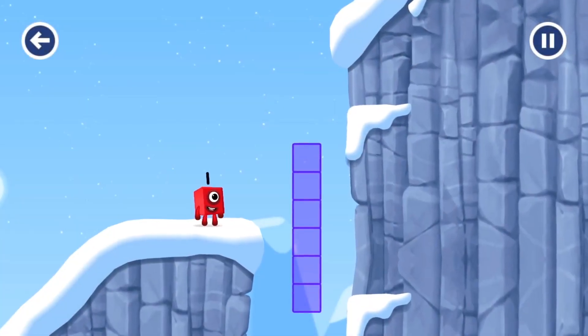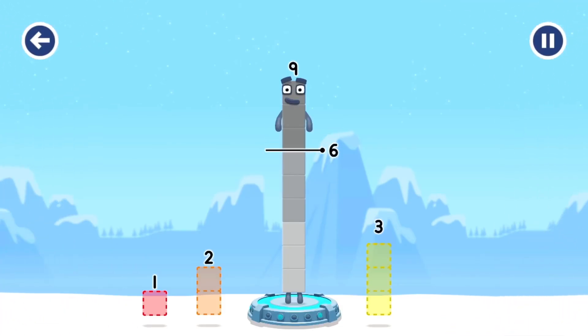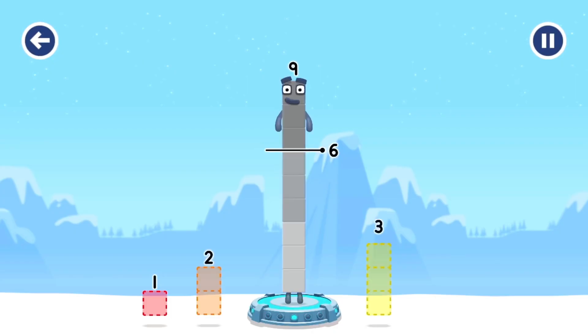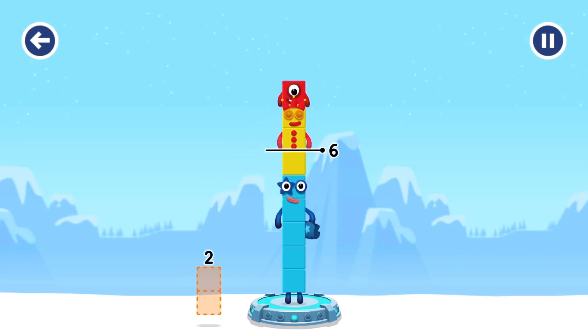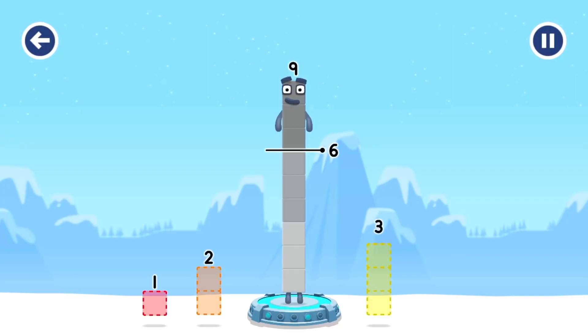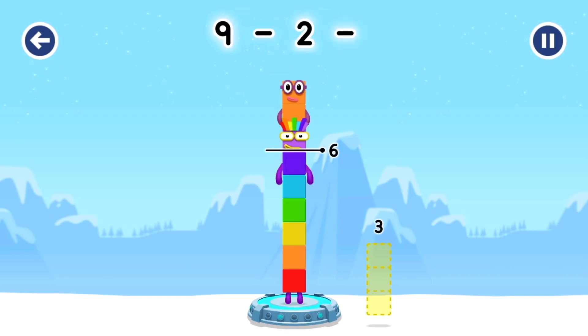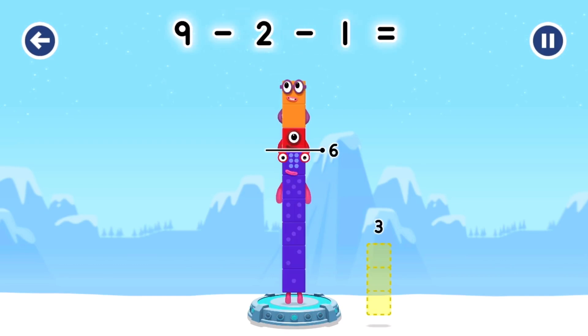Continue. Take number blocks away from 9 to leave 6. That doesn't seem right, keep trying. Try a smaller number. You've solved it! 9 minus 2 minus 1 equals 6.